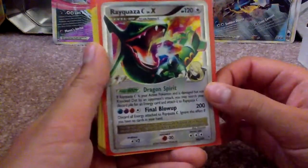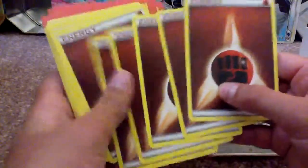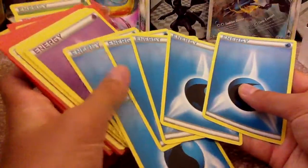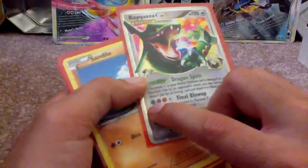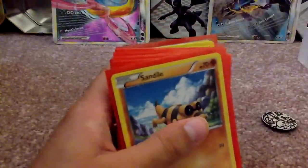First card is Rayquaza C Level X. Then we have 8 Fighting Energies, 5 Grass Energies, 6 Water Energies, and 4 Psychic. If you're wondering why I chose these types of energies — it's because they're all the types of Rayquaza C Level X's attack, Final Blow. And I just added Grass for the heck of it, because it is my favorite type.